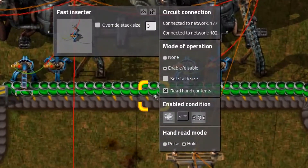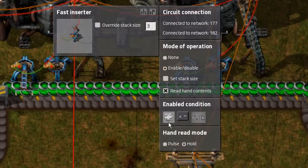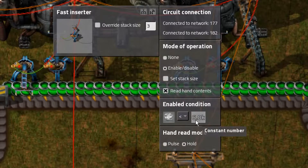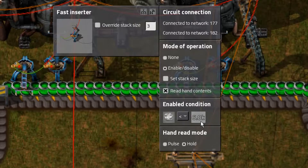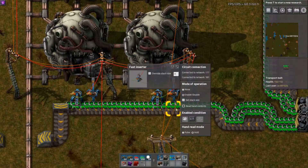The inserters that extract are set to read hand contents on hold mode, as well as enable when there's less than 6,000 steam. You can set this to a higher number if you want — this is just the minimum amount of steam that will be in your network. They're all set to exactly the same thing.